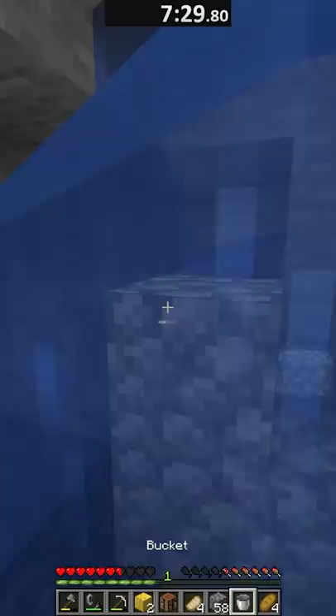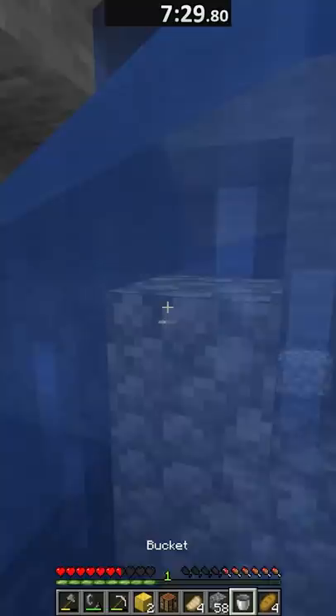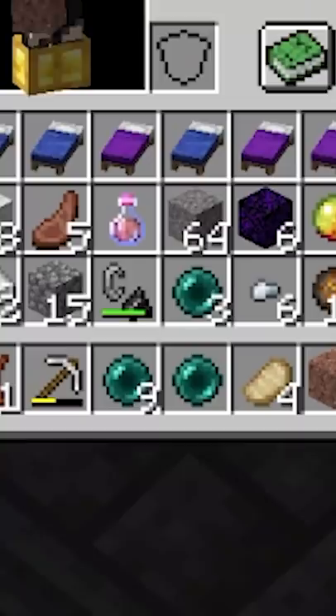Now it's time to dig down for our portal. Once in the nether, I start trading with the piglins to get some pearls. Then it's blaze rod time — I actually couldn't find a spawner, so I just killed the blazes that spawned around the fortress.